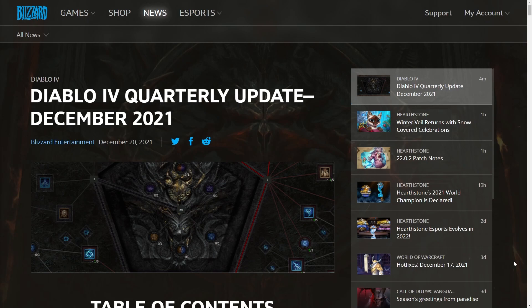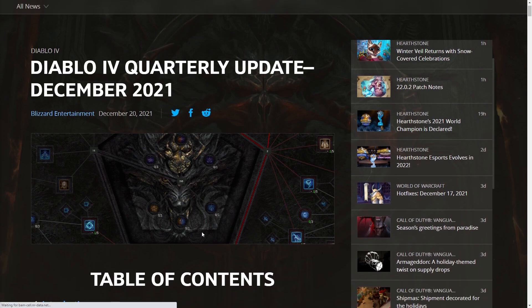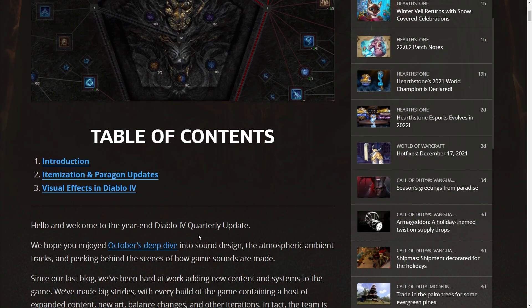What's going on everybody? We just got the Diablo 4 quarterly update for December 2021, and if I remember correctly, this is going to be focusing on the endgame systems of Diablo 4, so that's pretty exciting. I wasn't expecting to get this so soon, because it feels like we just got the sound design one not too long ago. This already looks interesting — looks like we're getting some kind of talent tree that reminds me a bit of Path of Exile.